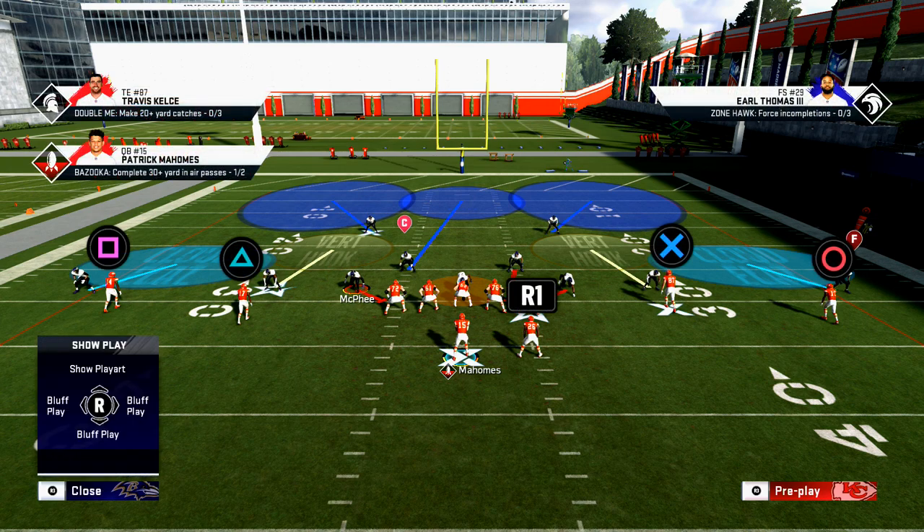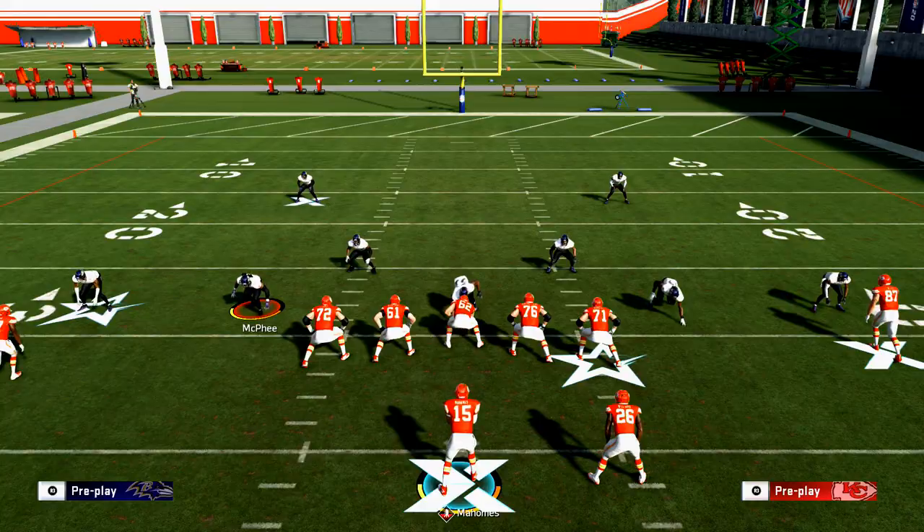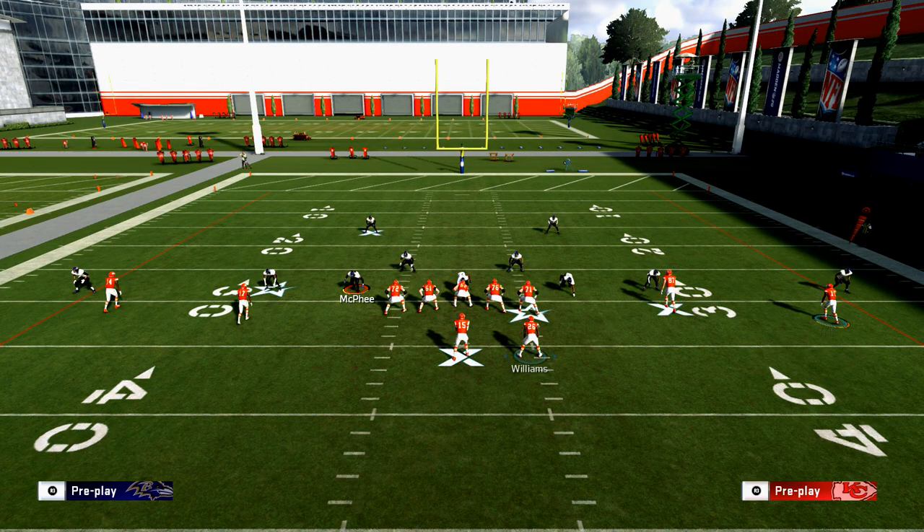I think vertical hooks are the best way to go this year, but you'll see baseline press with that outside person in outside positioning. I also know the vertical hook is probably going to do that. If I motion the tight end to the left, you see he goes that direction.